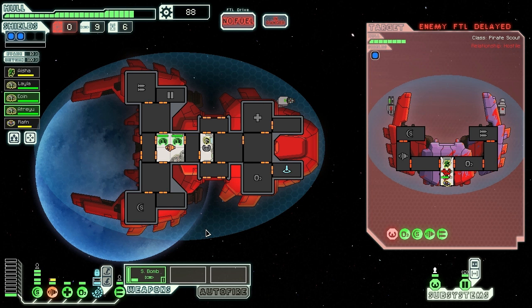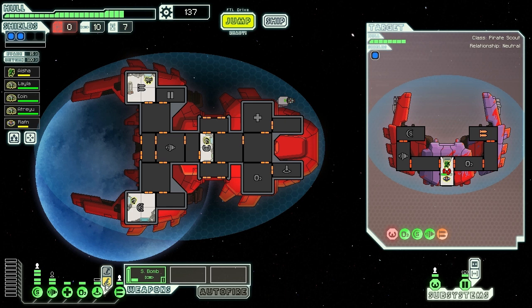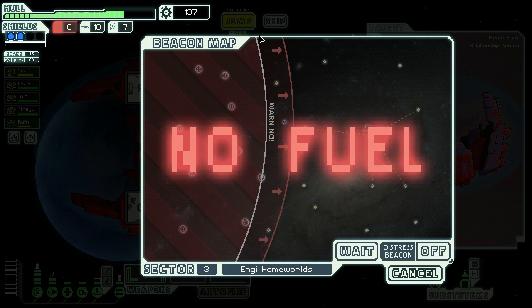One of their crew down, second should go soon. Taking their weapons out because it's starting to hurt. I'm not having a good feeling about this run - we were doing all right and then it went downhill. We've managed to take them out. Beaming guys back on board to heal. 137 total scrap, but no fuel.